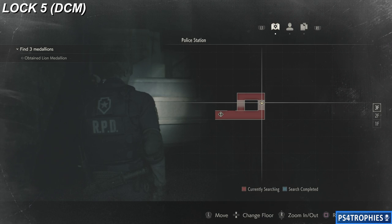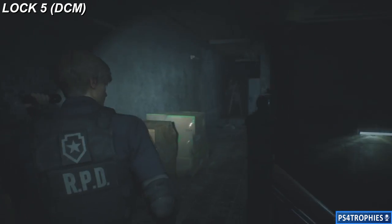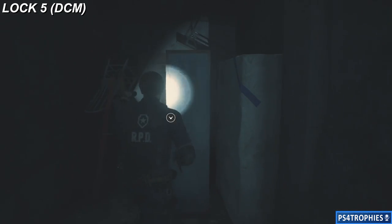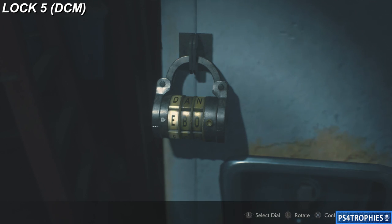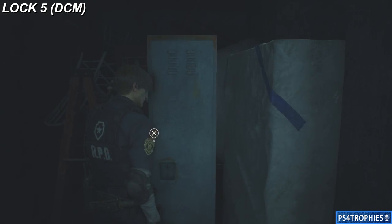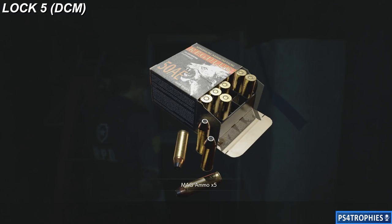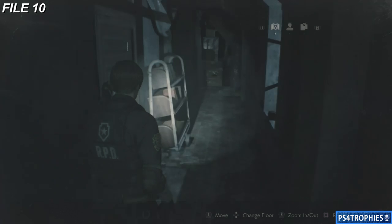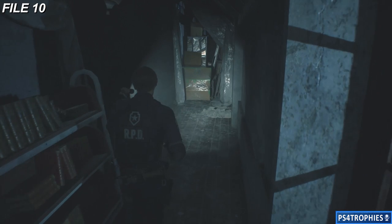Now we are heading up to the third floor. As we're climbing up to the third floor stairs, I'm going to head straight — the room to our right is where you get one of the keys. There's a locker here with another combination. We're going to enter in DCM to open this thing up. Still up on the third floor, we're going to follow the outside path here to the west storage room.